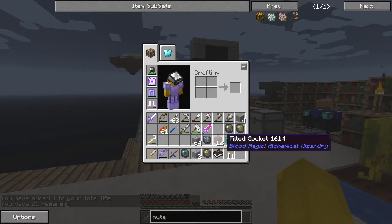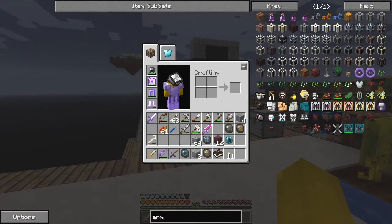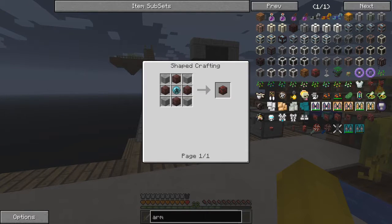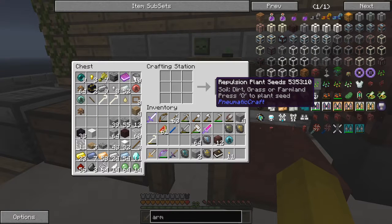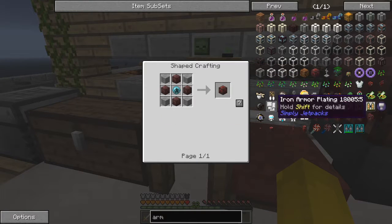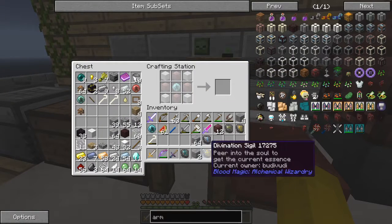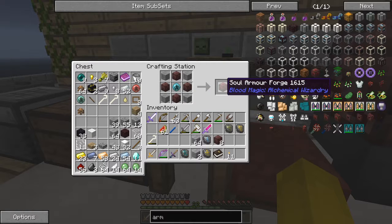Armour forge — let's have a look at how we make it. It's this device we've got to make here, the sole armour forge. It's fairly straightforward. Let's go and get onto the crafting table and do that. We need the magician's blood orb in the middle, and we need four stones, which we've got. Let's do it the normal clicking way. We need four filled sockets — that's why I made twelve — and four stone. That will give me the sole armour forge.